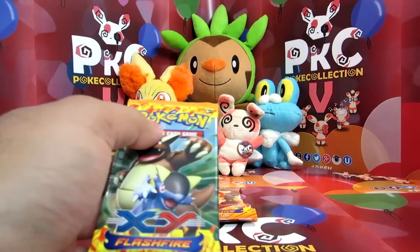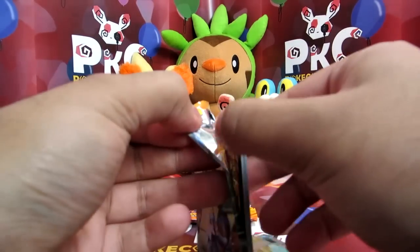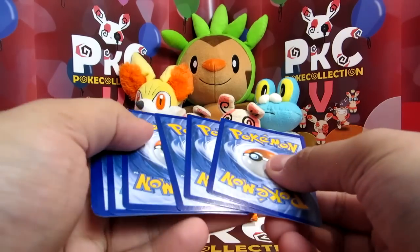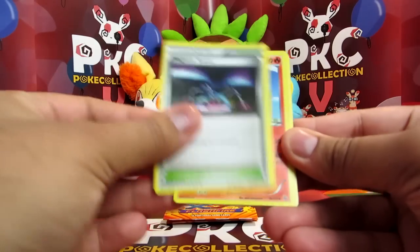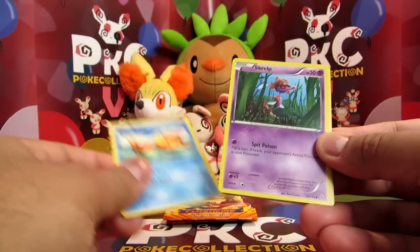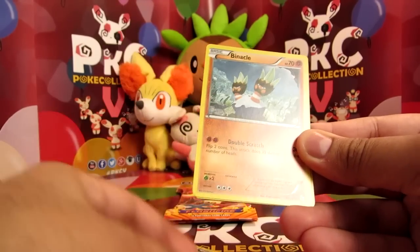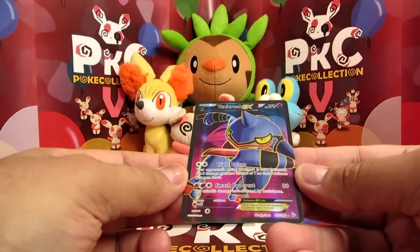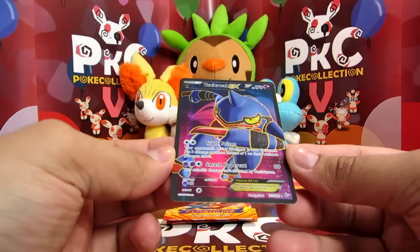Okay, well we started off good, it's sort of simmered down — but let's hope the last few packs give us a surprise, that would be quite fun. All right so we've got Magnetic Storm, Torkoal, Miltank, Skrelp, Scraggy, Stunky, Binacle, a Flabébé Reverse — and oh my gosh, it's a Toxicroak Full Art! Whoa, that did just sneak up on me!